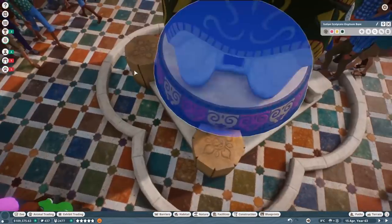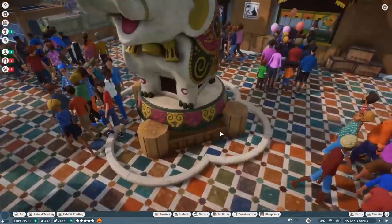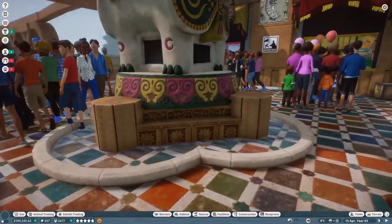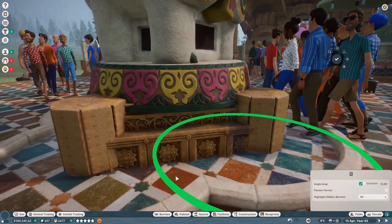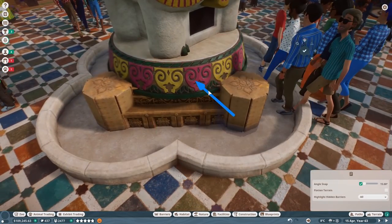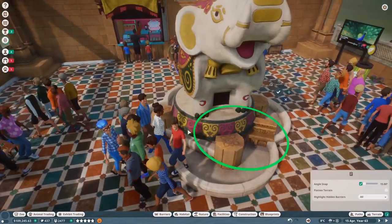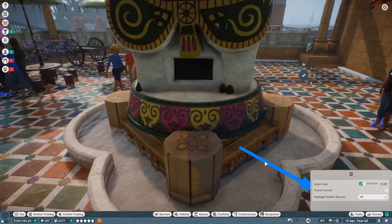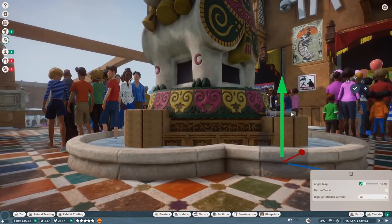It was a bit of a struggle but we got it figured out — nothing too crazy or complicated. This central structure is already complicated enough. While I want things to feel a little gaudy, I don't want it to feel too gaudy. There's a fine line I want to be very wary of. This central piece is not very difficult — it's all very square shaped, so not a very difficult thing to pull off at all.